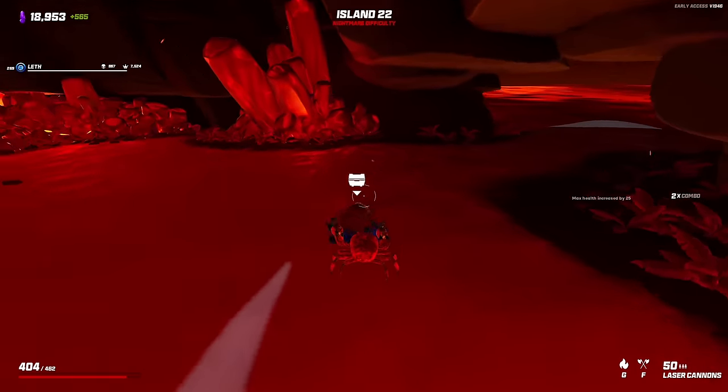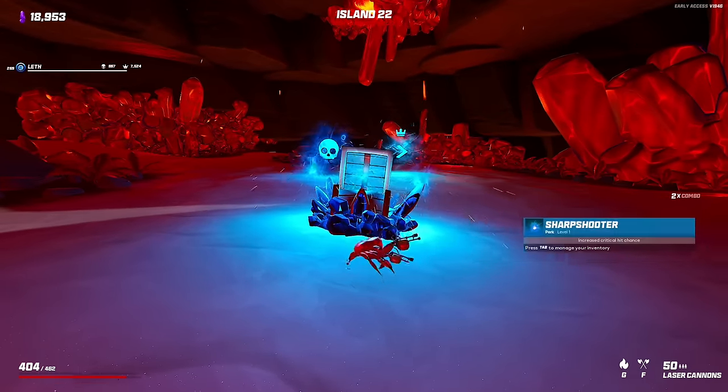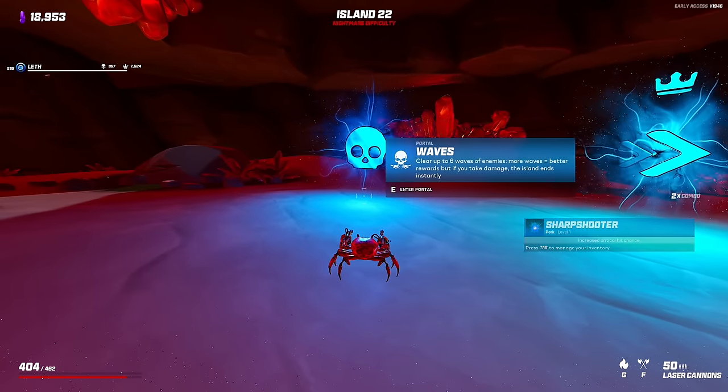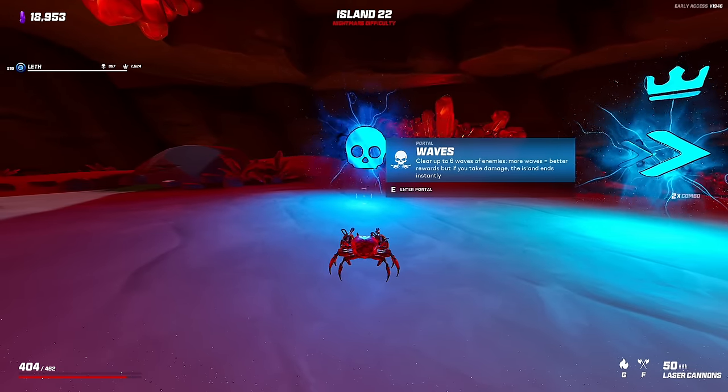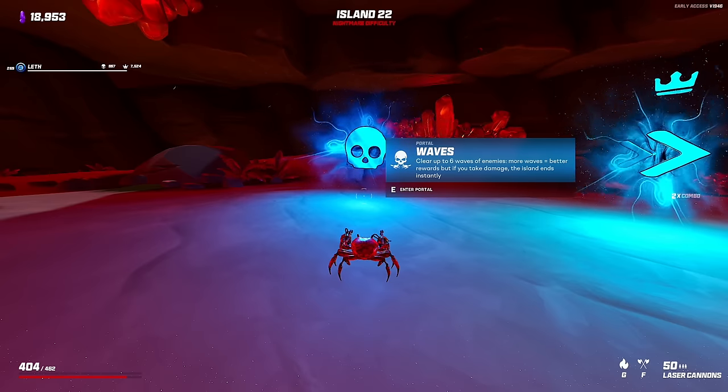Oh, this is going well. More money shot? Increase crit hit chance — I'm not sure. What? This is cool. Waves? Okay, so clear up to six waves of enemies — more waves equals better rewards. But if you take damage, the island ends immediately. That's very cool — very nice addition.